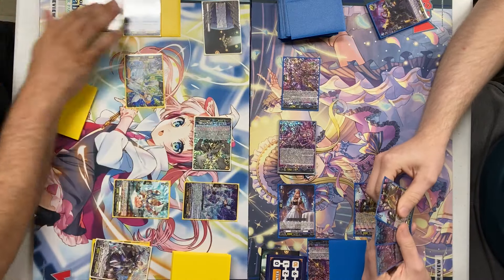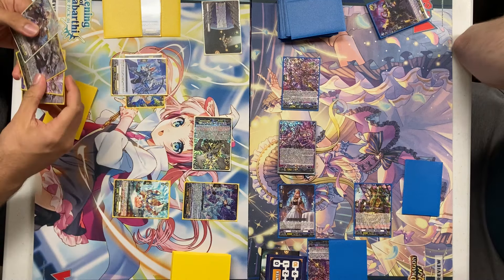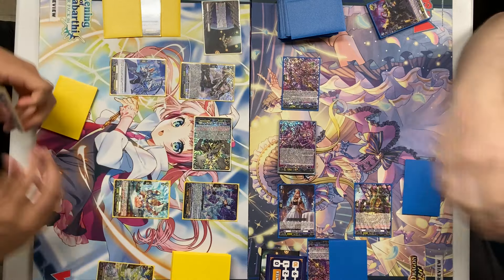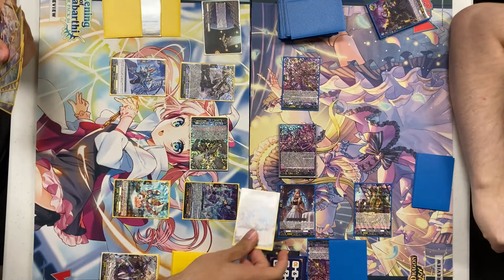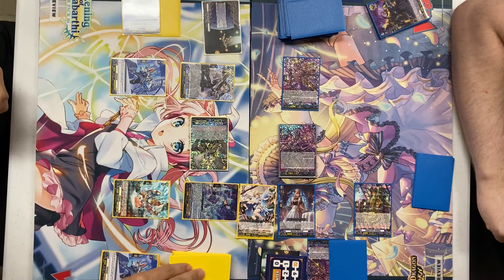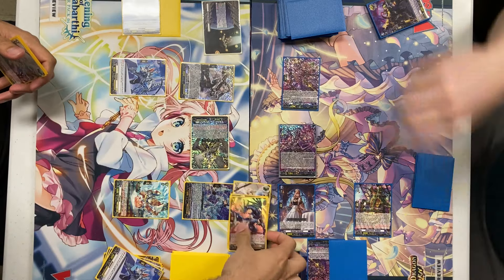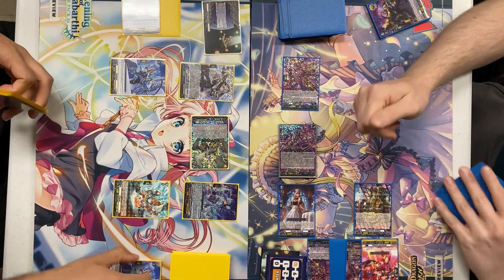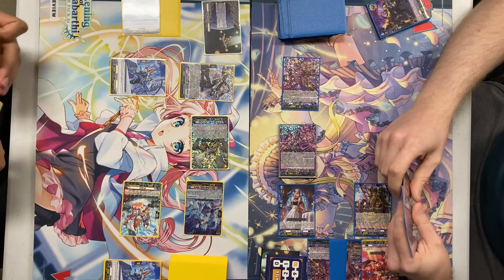Then I will attack with Raziel using his skill, Counter Blast 1, calling a Grade 1 and a Grade 2. 13 to Vanguard with Triple Drive. First check — no trigger — and I do heal 1. Second check — critical trigger, critical to my Vanguard, power to Viscotti. Third check — first damage, no trigger. Second damage — critical trigger, power to my Vanguard. We'll go for 28 with Milbaras, the other one will be 33.